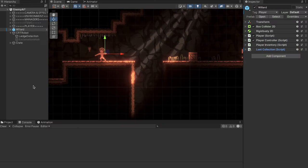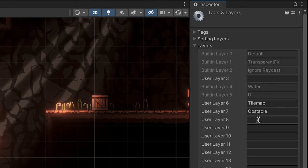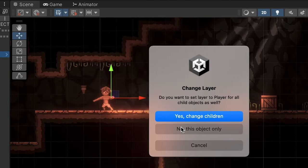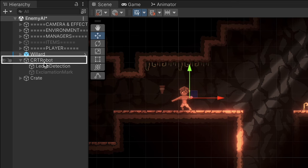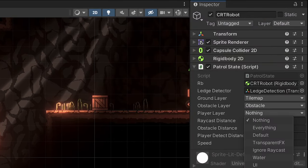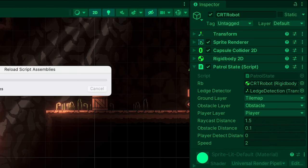Alright, some quick setup in Unity. First I want to make sure my player is designated on the player layer, so I'll go to my layers, click add layer, create a new one called player, then go back to my player and assign that layer. I don't need to change the children. Then when I go to my robot I want to make sure he knows that the player layer is in fact the player layer. With that done we can give this a test.